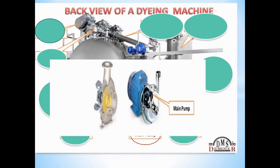The nozzle and motor are functioning together. The main pump is driven by the main motor. The function of the main pump is to circulate the dye liquor throughout the machine. The pump circulates the liquor so that the fabric receives an equal and even dyeing coverage.